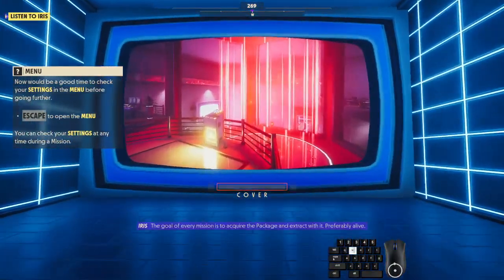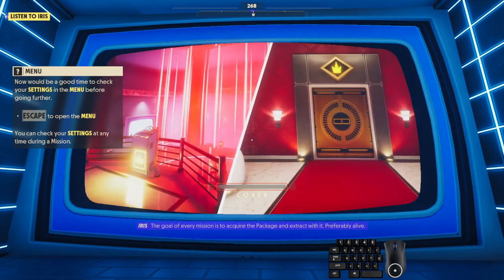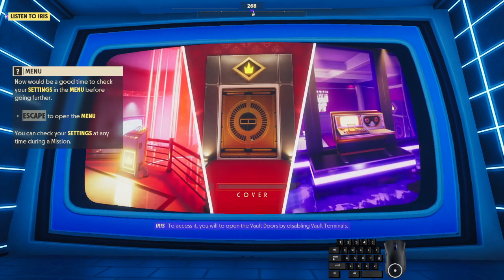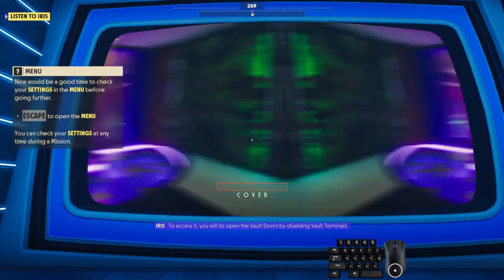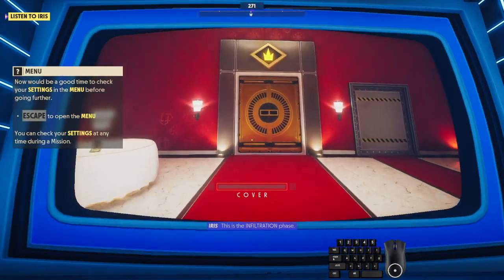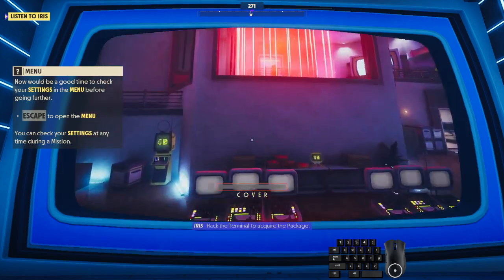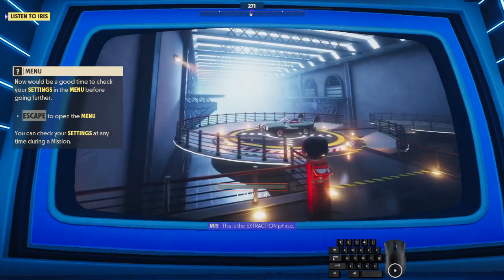The goal of every mission is to acquire the package and extract with it — preferably alive. The package will always be hidden in a secure vault. To access it, you will need to open the vault doors by disabling vault terminals. This is the insertion phase. You will then infiltrate the vault — this is the infiltration phase. Hack the terminal to acquire the package.